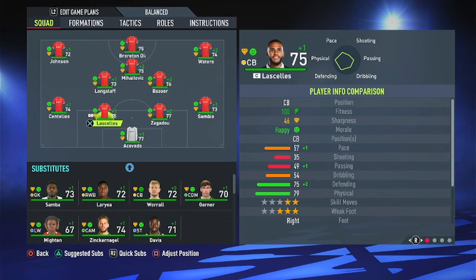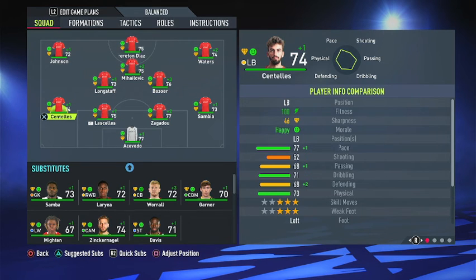I decided to bring Jamal Lascelles back to Nottingham Forest. Nottingham Forest was his original club before Newcastle United signed him along with Carl Darlow. He actually grew pretty well as a bench player in my Newcastle United career mode, and hopefully now that he's a crucial player, he'll be growing like a weed. To the left of him is Alex Anteas — I got him from newly promoted Al Maria.